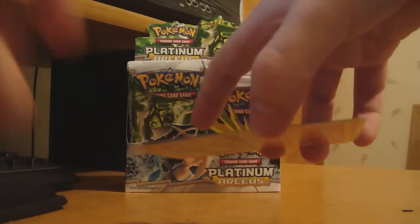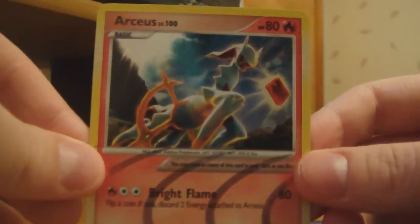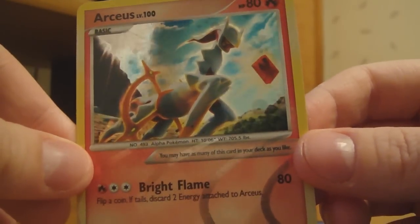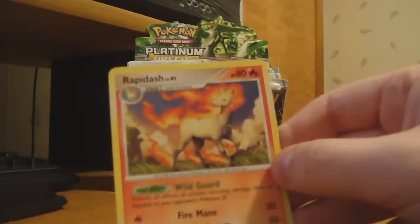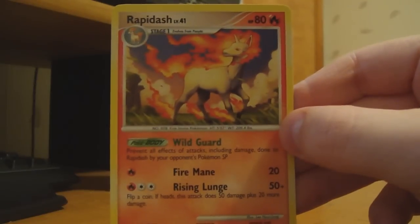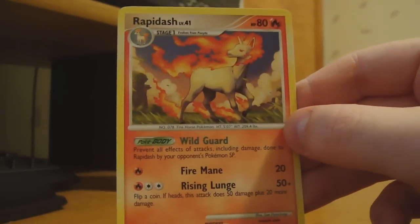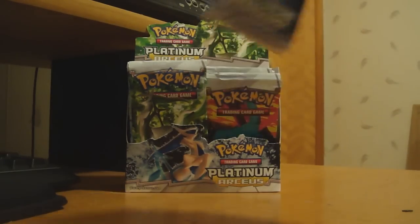Alright, so my Reverse — I believe this one is it. Nice. The Fire Arceus. Cool. And my Rare is a Rapidash, which I do not have, so that's pretty cool. I think there might be two Rapidashes in this set, but I forget. Alright, next pack.